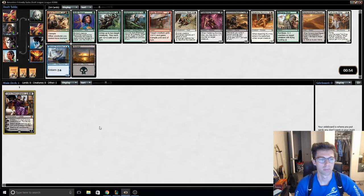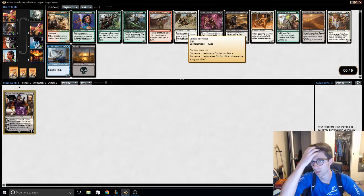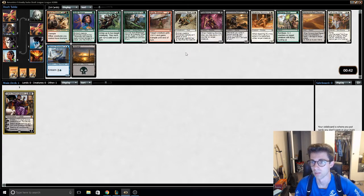Alright, so really want to play black if possible. This green-red card's good. Oh, I like Impulsive Rest — I think that's kind of the easy pick. Black-white zombies would be the best place for us to be.